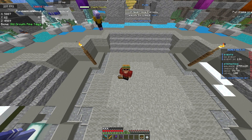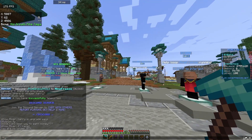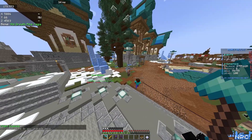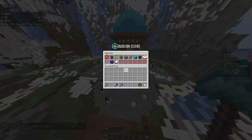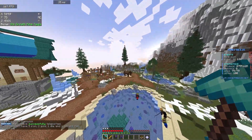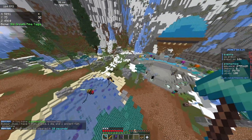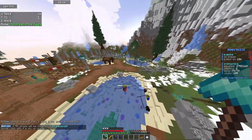I'll show you how to do it. So first of all, use the fly command if you can. Do /warp spawn, go to spawn, fly if you can. And if you can't fly, just walk there, I guess.